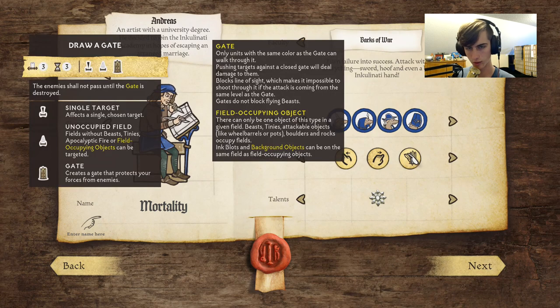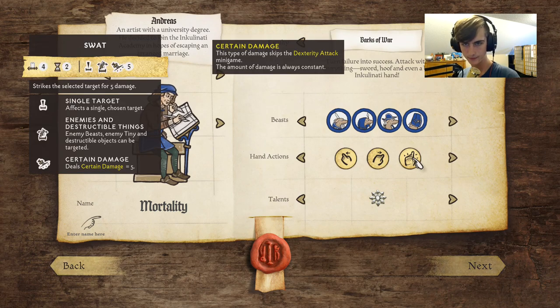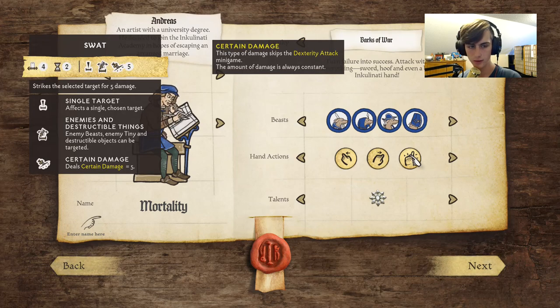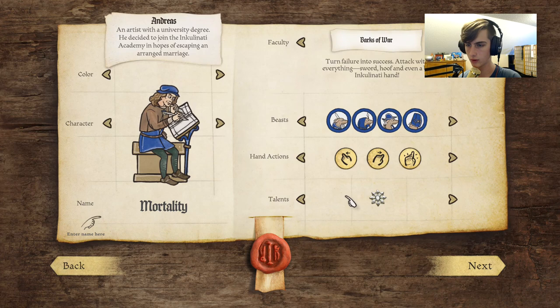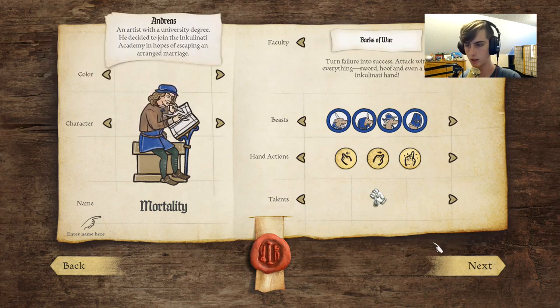What's this? Draw a gate — fixes a single chosen target. Gate: great, protects your forces from enemies. Or do we want swat — single target? You know what, being able to control... What is this? Handy business: grant six drops of living ink if a hand action kills a beast. Yeah, we'll do that.